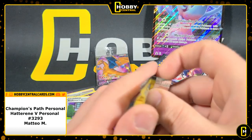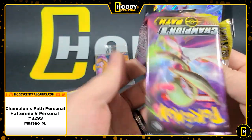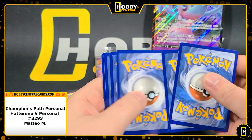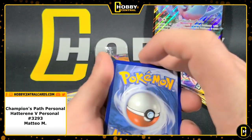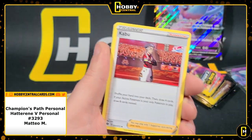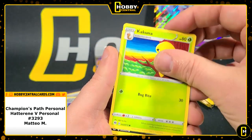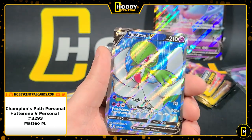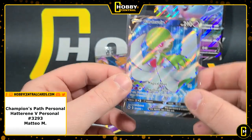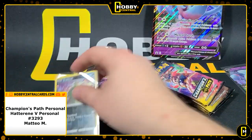Keep on keeping on, chasing that Charizard baby. At least you got a pretty decent promo — the centering isn't the best, might be a little off top to bottom, but that's not the biggest issue. If you're planning on grading it, it's not a terrible terrible thing. Kakuna, Trevenant reverse, Trevenant, and a Gardevoir V — so you've got the Gardevoir VMAX and the Gardevoir V now. Very nice if you're a Gardevoir fan. Almost forgot to sleeve up this reverse Trevenant.